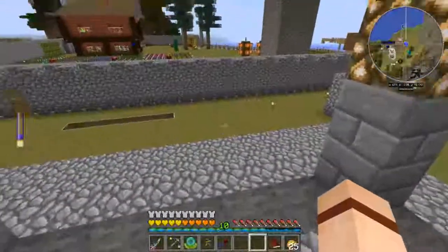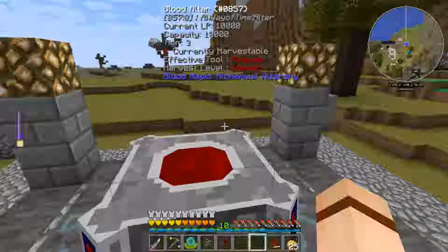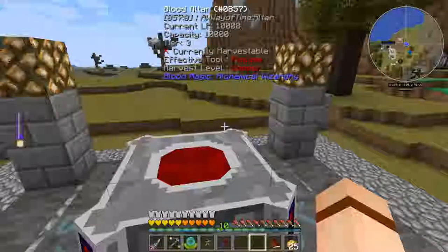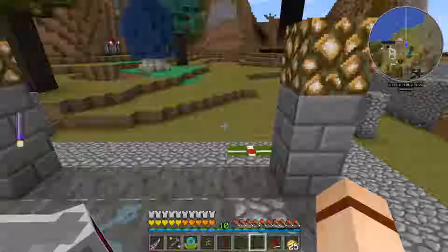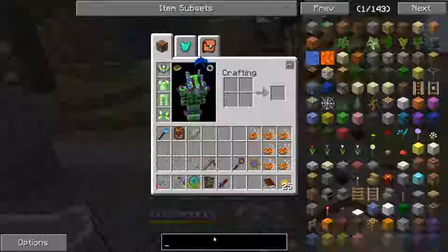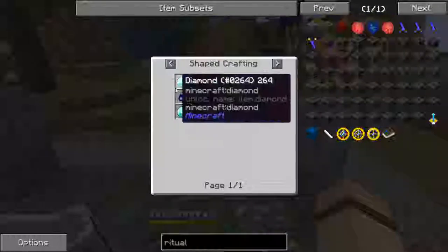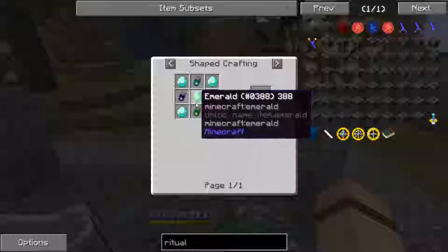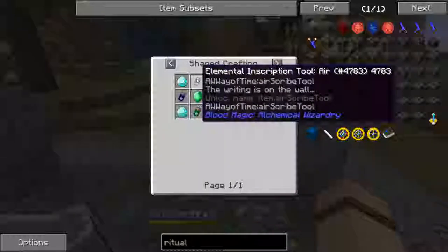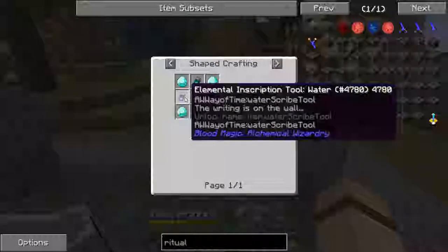I've got a couple of things I want to craft that aren't in the book but we are going to need. The first thing we're going to do is a Ritual Diviner. The recipe is four diamonds, an emerald, and then these elemental inscription tools — you've got air, fire, earth, and water.